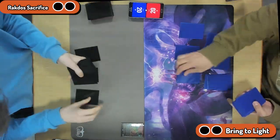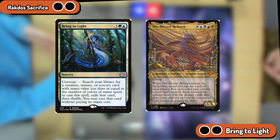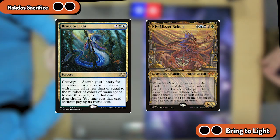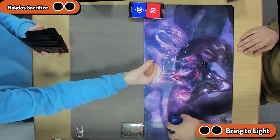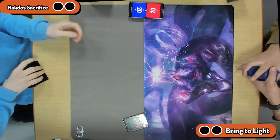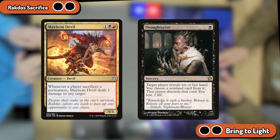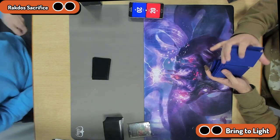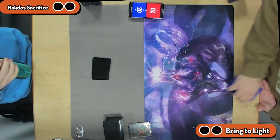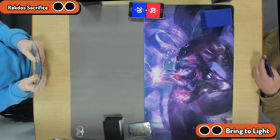Welcome back to another episode of Paper Pioneer Life here from Firestorm Games in Cardiff. We have Rakdos Sacrifice versus Bring to Light. Bring to Light is a local player who likes to play the Niv-Mizzet version, including all the most recent Niv-Mizzet dragons, using Bring to Light as a toolbox. They're up against another local player playing Rakdos Sacrifice. Just pinging away with constant ability to remove is really high value in this meta, holding around 8% of the overall meta share.